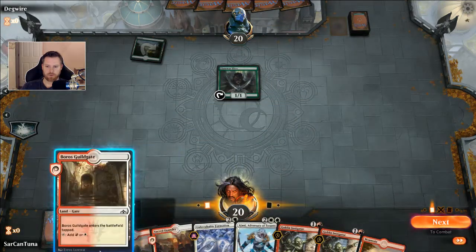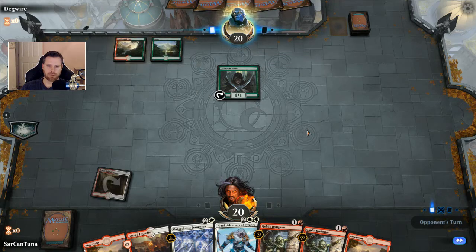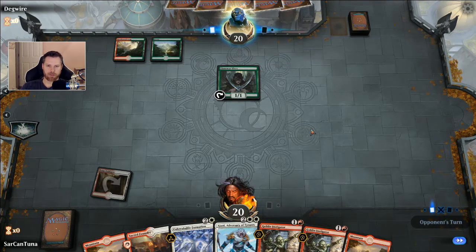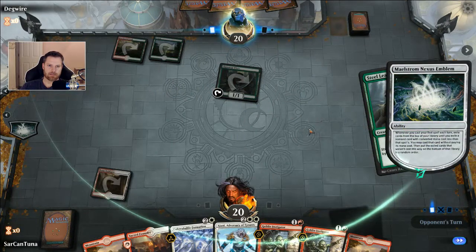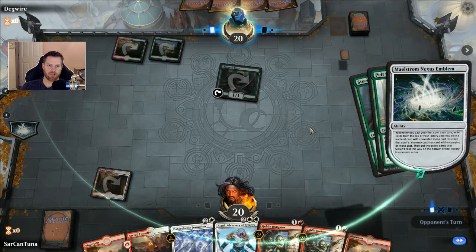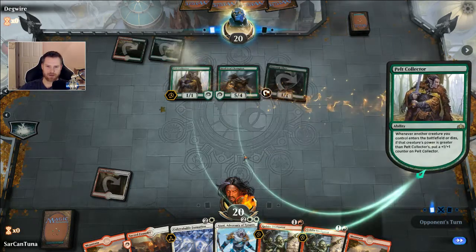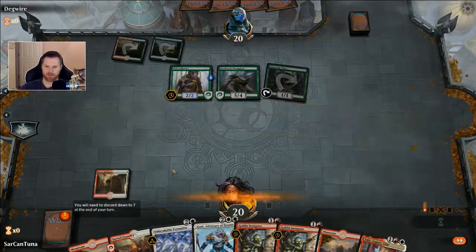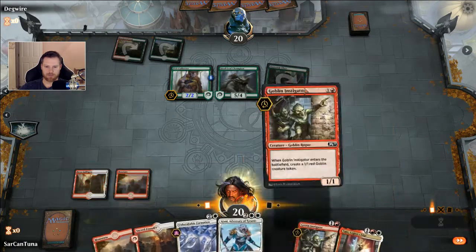Wish us luck. We'll do a Tap Land. And if he drops a Steel Leaf Champion, this could be bad news — although Steel Leaf Champion into Growth Chamber Guardian would be pretty sweet. Pelt Collector, of course. So Pelt Collector comes down and he gets a counter. How terrific for that Pelt Collector. So yeah, we're in trouble — this is not a great start.